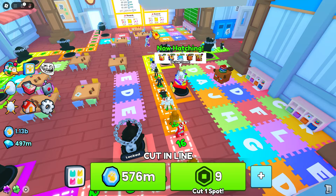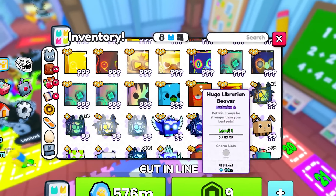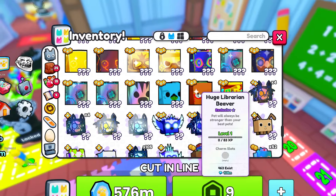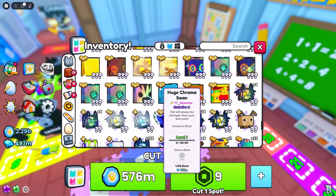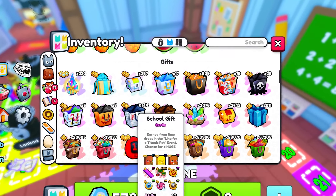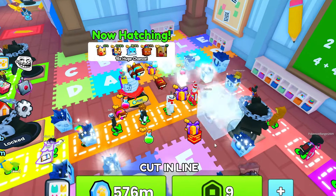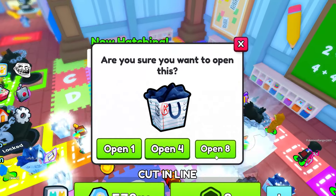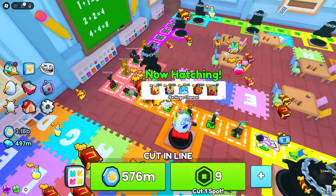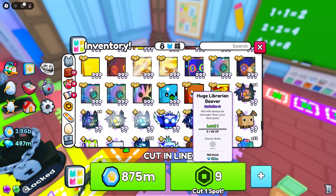We did get one — I see a huge right here, let's go! We did at least get one, so that's nice. It is a normal pet, but it's still a huge librarian beaver, so I'll definitely take it. Only 463 exist, so it's actually pretty rare apparently. I'm pretty happy we at least got one huge, because if we didn't that would have been really upsetting given how many gems I spent. We're almost out — we only have 108 million worth more, so I guess we can just spam the rest of them and hope for the best. Maybe we can get another huge, that would be pretty sick. But I'll spam these until we're out of gifts — this is our last chance at any other huge pets. I don't think we got another one, pretty unfortunate, but we at least got one and I'll definitely take it.